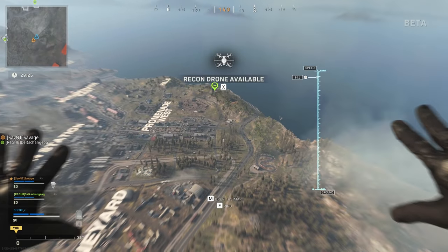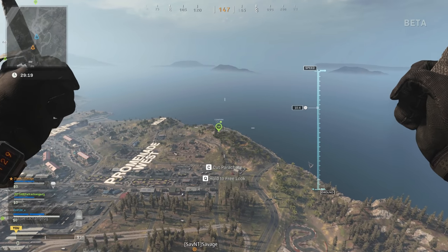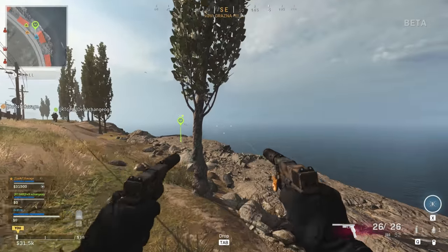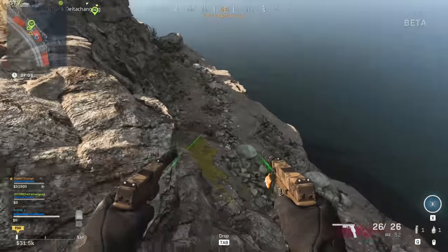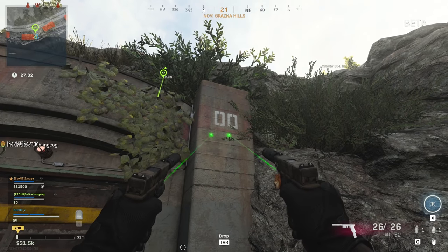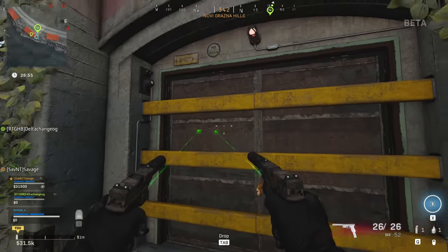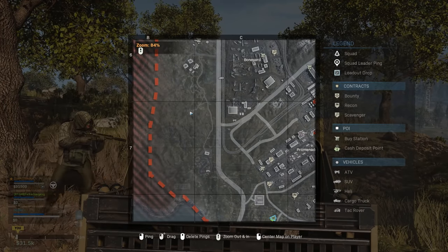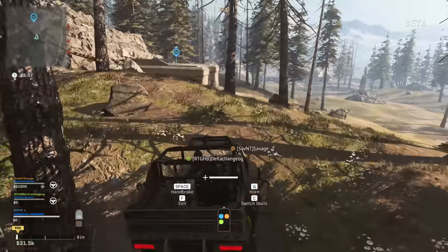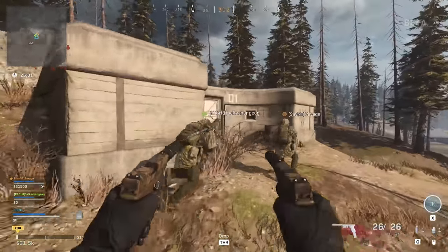First off, we have Bunker 00. There are 12 total bunkers, but they go from 00 up to 11, and this one is way on the edge of the map south of the statue out by Promenade West. It's a little difficult to find — I almost missed it at first, because you have to go to what appears to be out of bounds and creep around on the rocks, but once you get down here you will find Bunker 00. All of these bunkers are barred; to the best of my knowledge we can't enter them, and they all have keypads which you can press F or X or whatever to interact with.